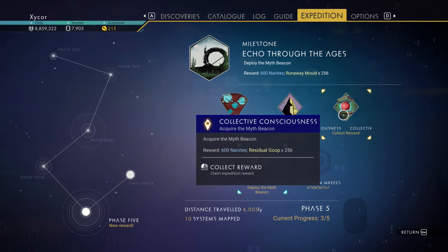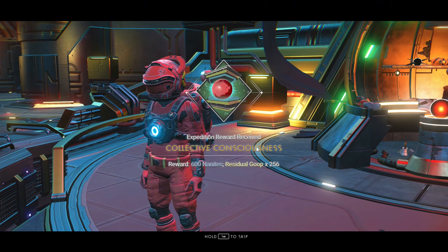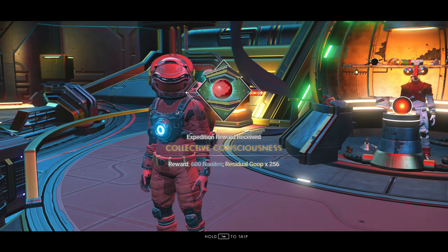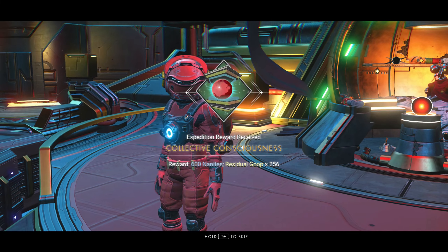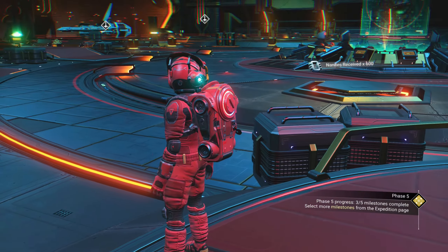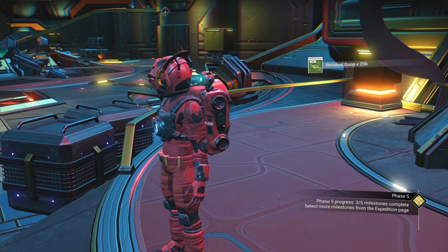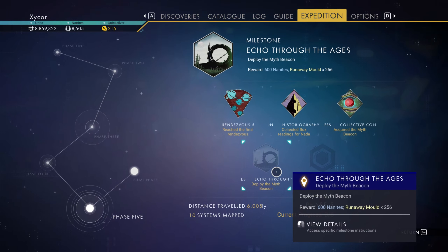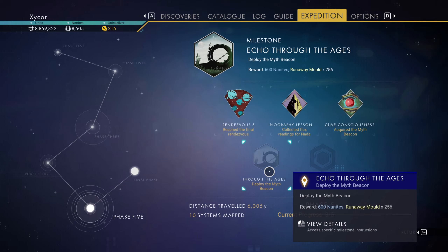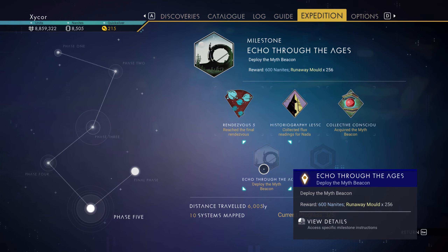I've got to collect the reward for this - residual goop and more nanites. I don't know why I need the goop. I mean, why are they giving me goop as a reward? Who wants goop? I can probably just refine it to nanites, but I don't really need it right now. What's the next one? Deploy the myth beacon. So I have to deploy the myth beacon.